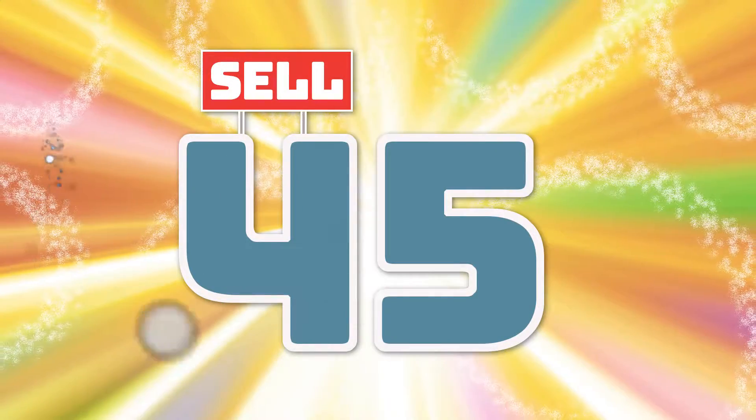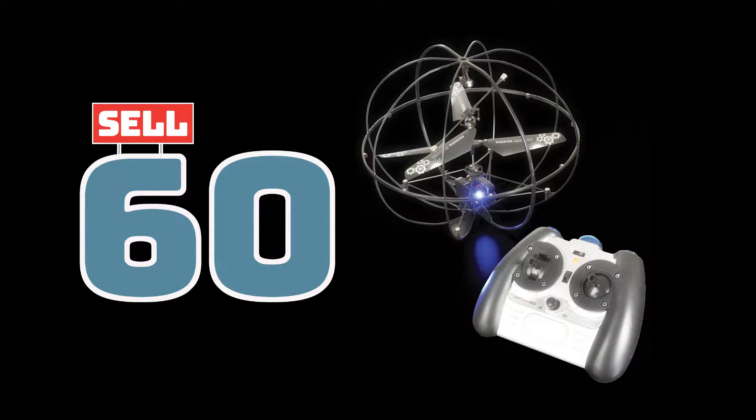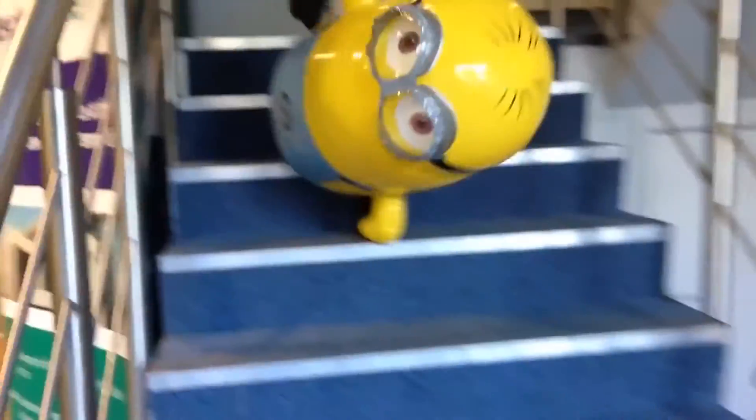The magic continues at 45 items — get this 9-inch mini gumball bank. Sell 60 items and get the remote controlled gyrosphere. Sell 80 items and get the Bluetooth disco speaker. And ta-da, sell 100 items and get the remote controlled minion. Remember, you get to keep all of the prizes below. That's 12 prizes.